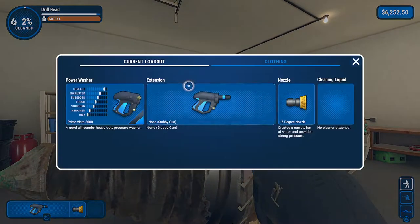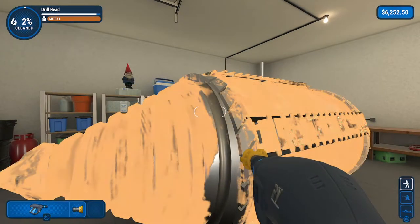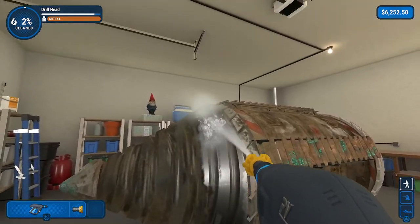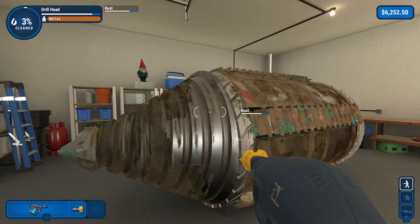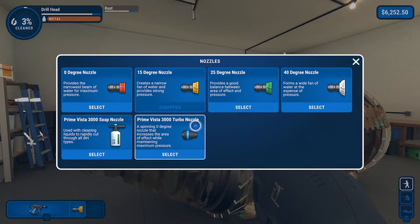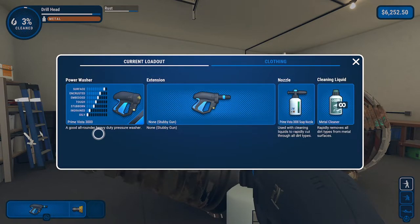You'll notice that we are using the heavier nozzle, but the dirt here — the rust — is rather deep. So if you are having trouble, what you can do is switch over to a soap nozzle. And the soap nozzle isn't really dependent on the strength of your washer, so if you only have the soap nozzle for the beginning washer or whatever, that's fine — that will work for this.